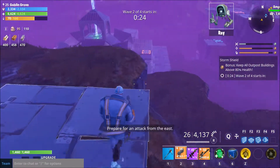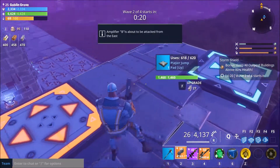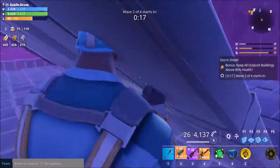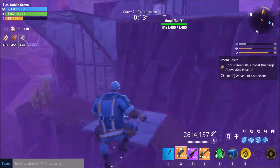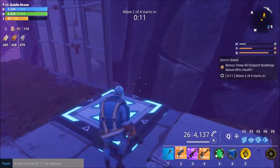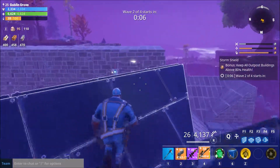We have a break in the action — Hotfixer Hazard. Another wave coming soon. Prepare for an attack from the east, going towards B. Good ol' jump pads. Let's see, they're coming from that way.